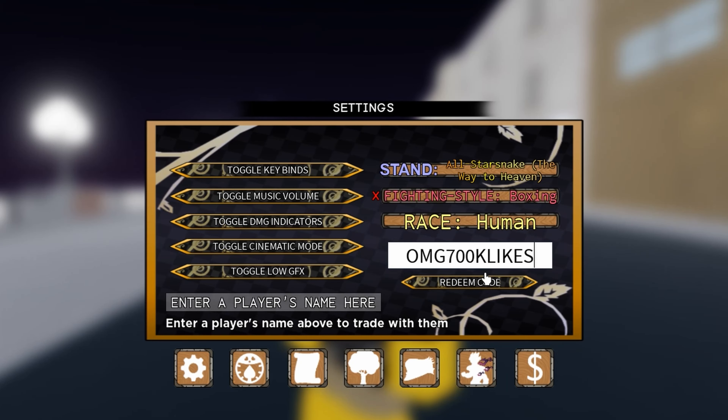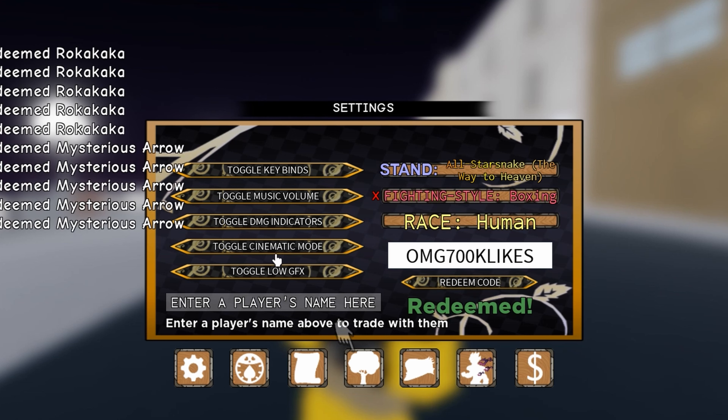The first code is omg700k likes, which will give you 5 arrows and fruits.